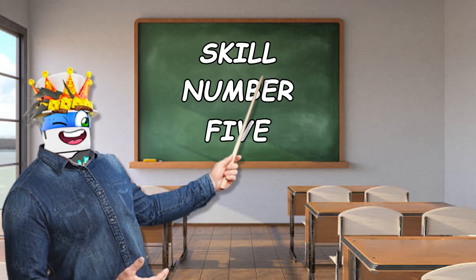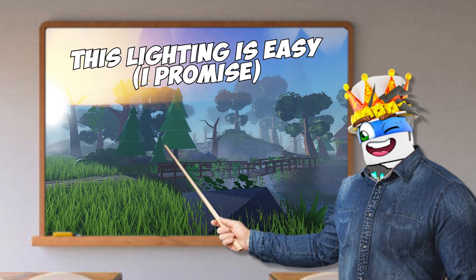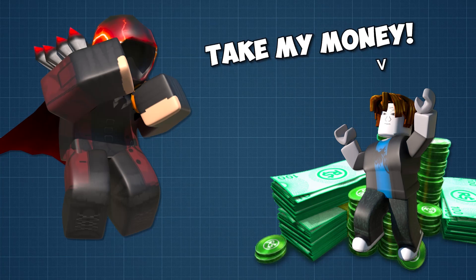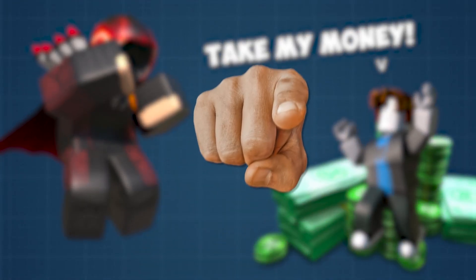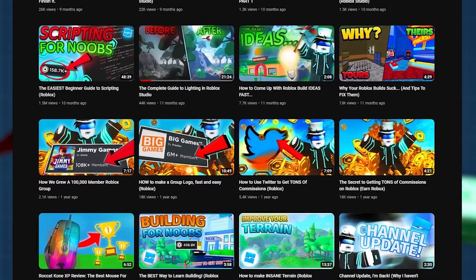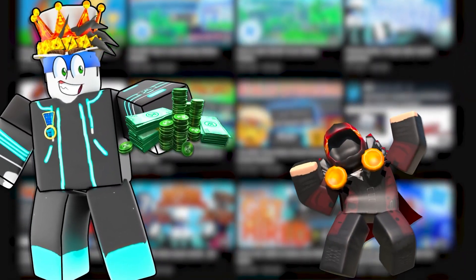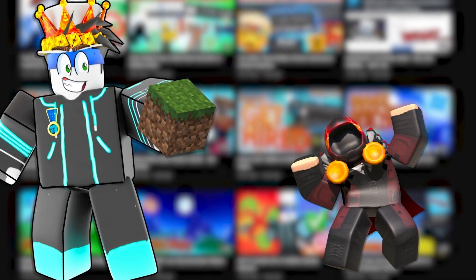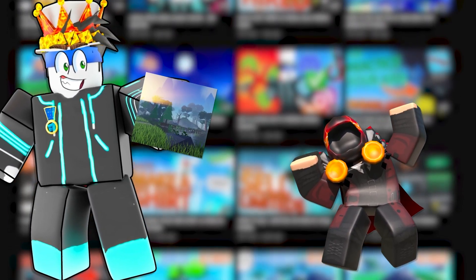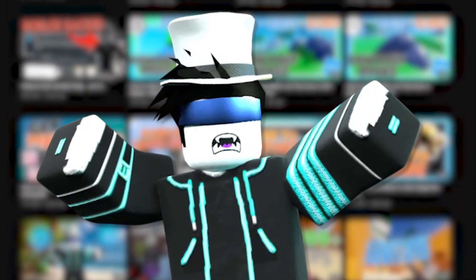Skill number five: lighting and terrain. The reason I'm putting lighting and terrain first is because they are some of the easiest skills you can learn as a Roblox developer, and there are people willing to pay you thousands of Robux to make lighting and terrain for their games. All you have to do is create amazing looking terrain and vibrant lighting. You can sell lighting packs, make terrain maps, and work as a terrain designer on people's games. If you're looking for an easy Roblox dev skill to learn, I recommend starting with this.